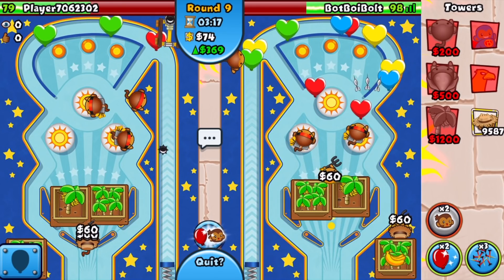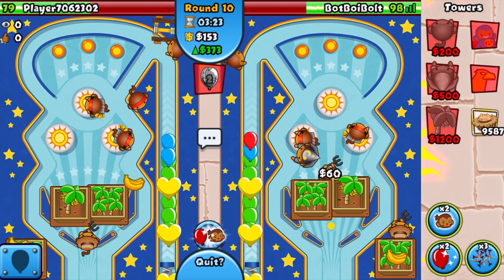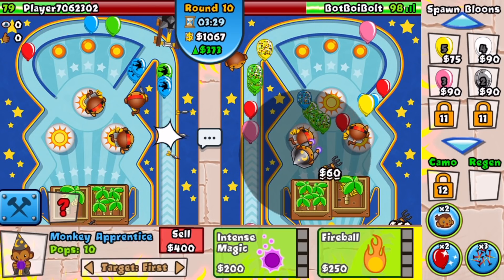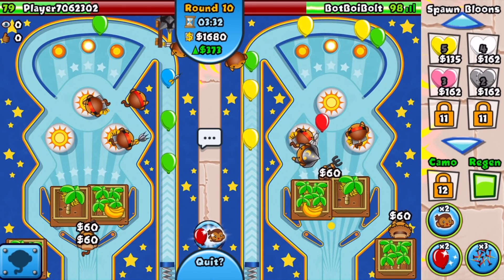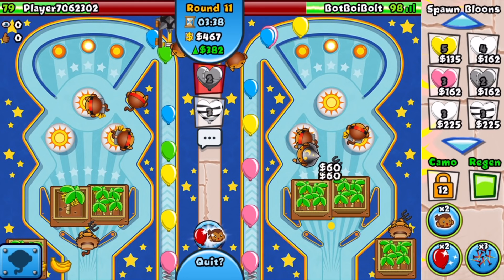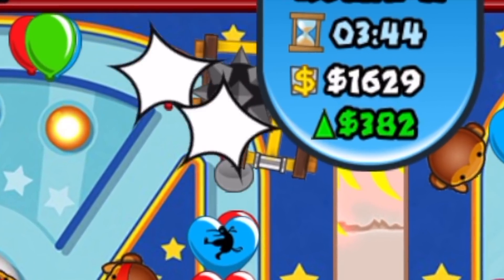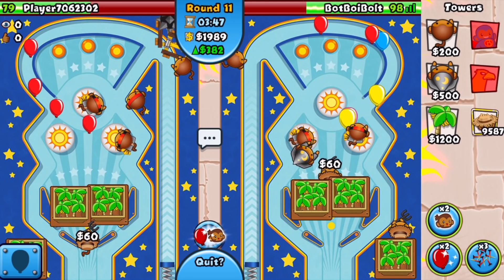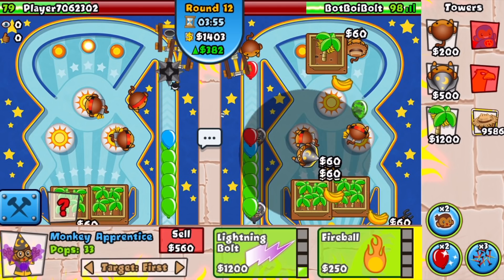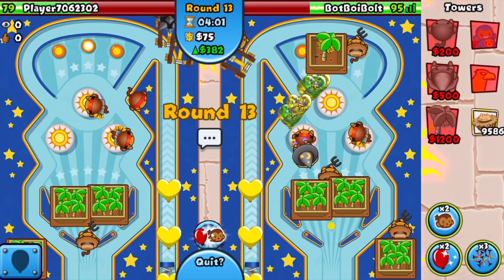Going for another farm and we get our cheap lead-popping power from the wizard. Setting it to strong to pop those leads. I send him a little round 11 rush with a couple of regen balloons — he's just not gonna like it. It forces some upgrades on his side. He upgrades to spike pull and maybe a third trip dart. I go for yet another farm — being unbelievably greedy right now — and he sends me a rush back. I have no camo detection, yikes, but we end up being okay.